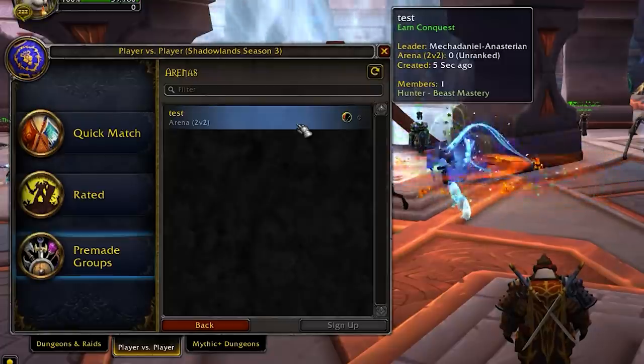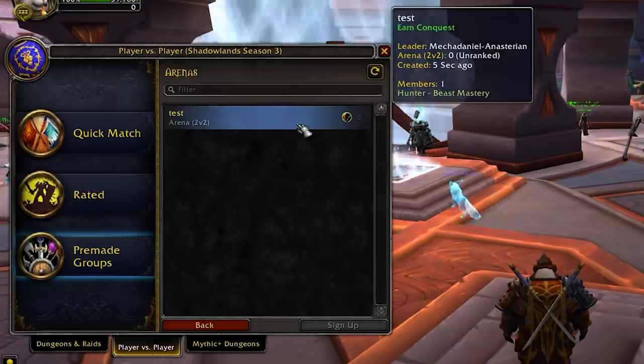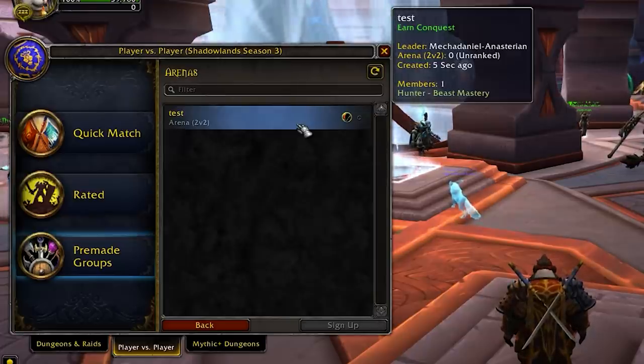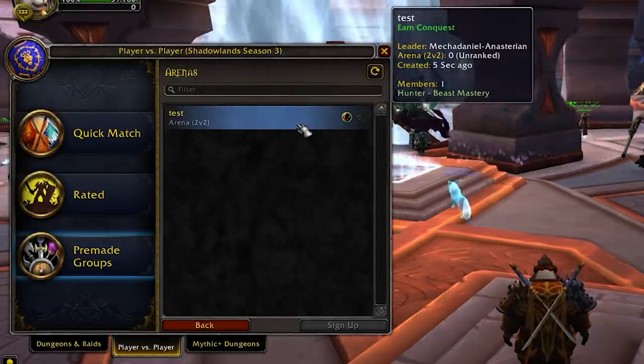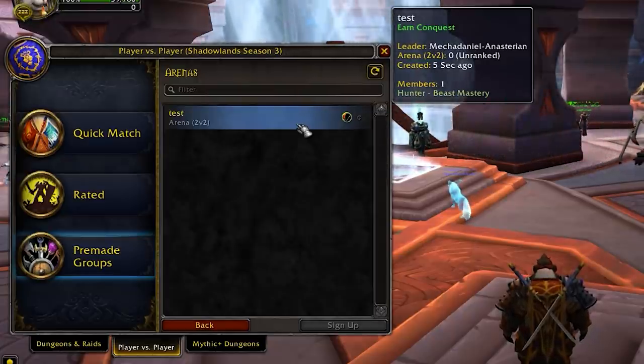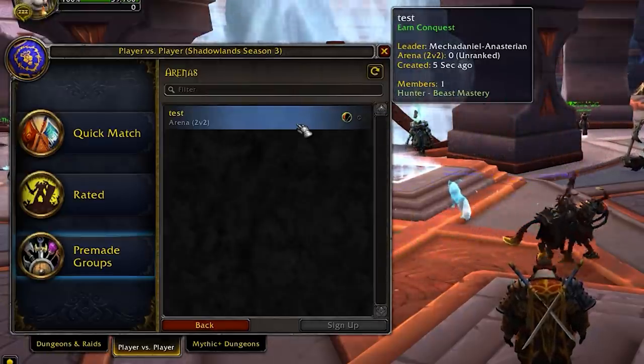Another minor change coming in patch 9.2: in the Group Finder when finding arena groups, you can now see the party's specialization in the mouseover tooltip. So if you mouse over a listing it will show, for example, Hunter and Beast Mastery Hunter as well, which is pretty handy.